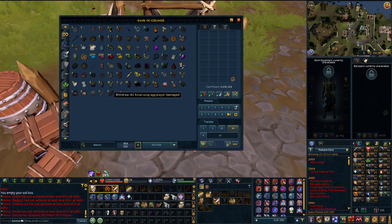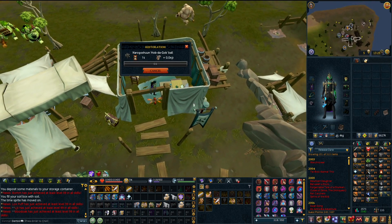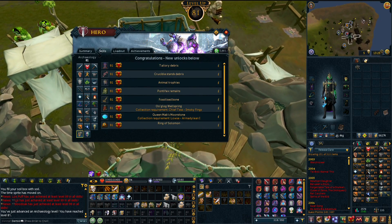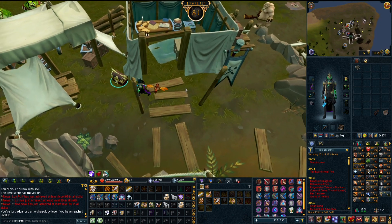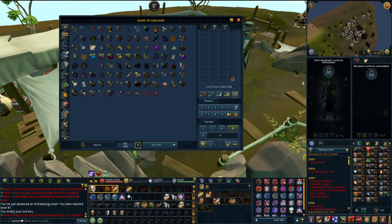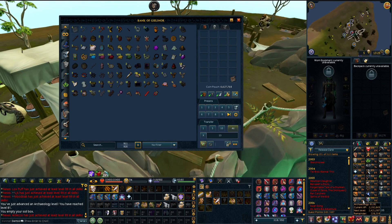I only have one key - I think you get them from the specific excavation site. We're at 81 archaeology which is really good because now we can start boosting to work toward more incando pieces. It has been a little while since the last regular iron man clip. I'm trying to get up to 99 archaeology eventually, and while working on the new series I figured I could do some AFK stuff like archaeology - which is abysmally slow.